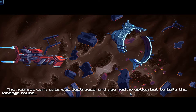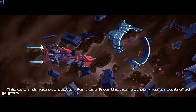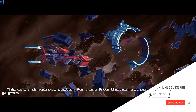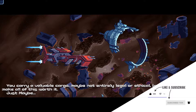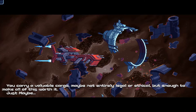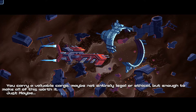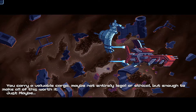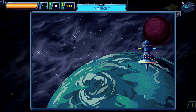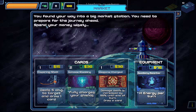The nearest Warp gate was destroyed, and you had no option but to take the longest route. This was a dangerous system, far away from the nearest pan-human-controlled system. You carry a valuable cargo — maybe not entirely legal or ethical, but enough to make all of this worth it. Just maybe. You found your way into a big market station. You need to prepare for the journey ahead.